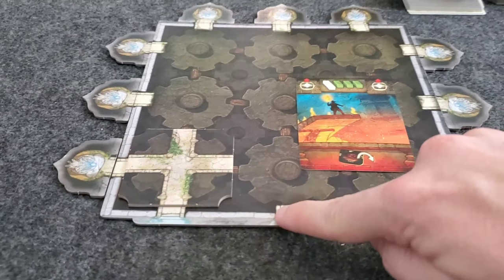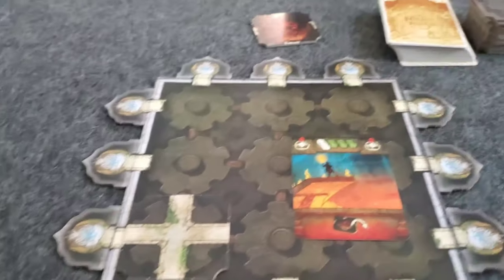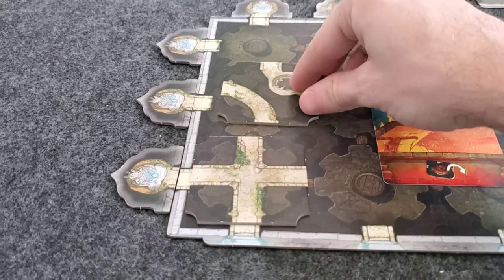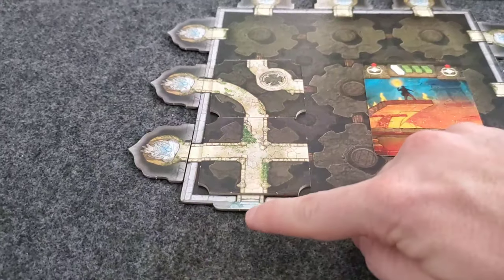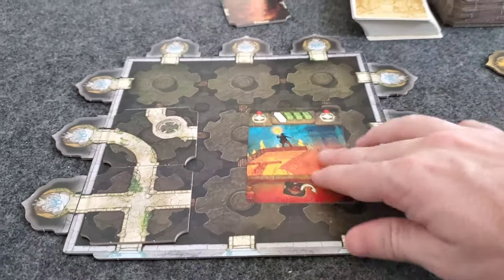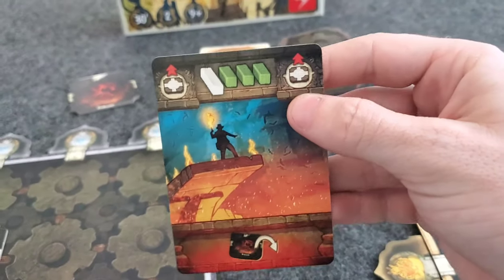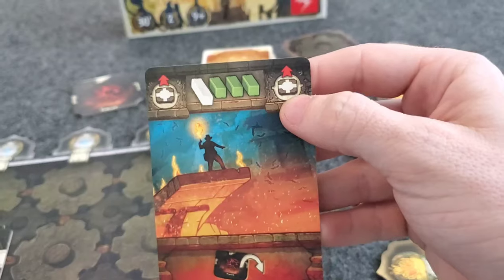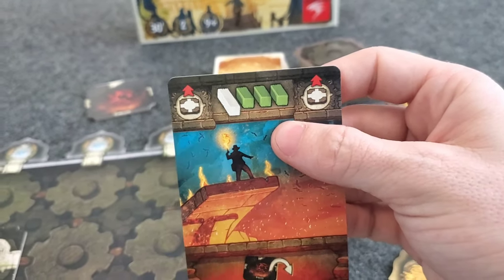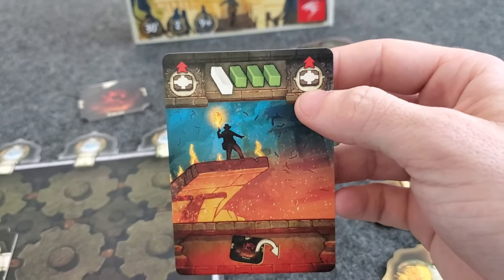If you win this tile, you are going to place it somewhere in your temple connecting roadways or pathways. This is the entrance — you can enter in any one of these three entrances. You're just trying to connect different pathways so that you can get to particular treasures.